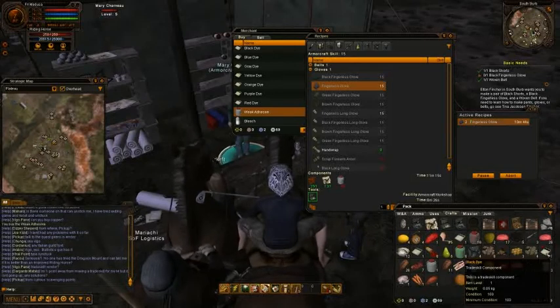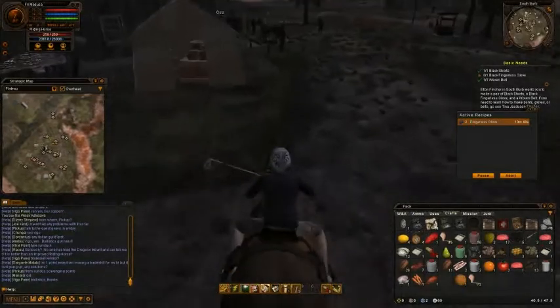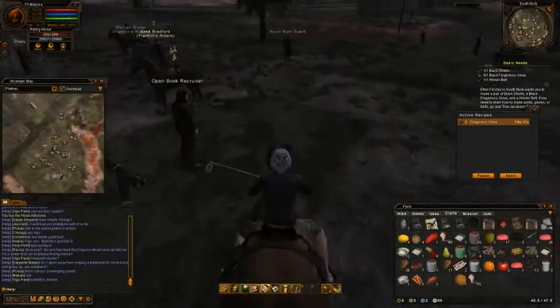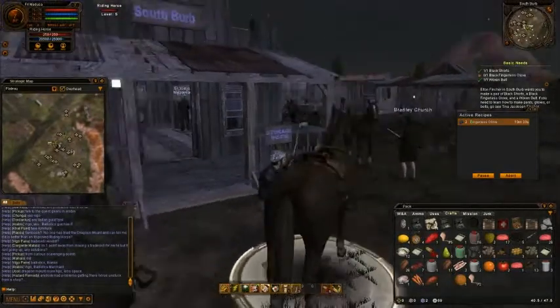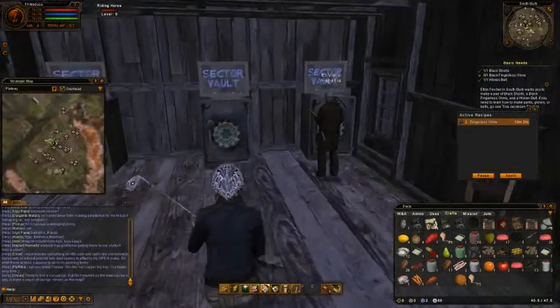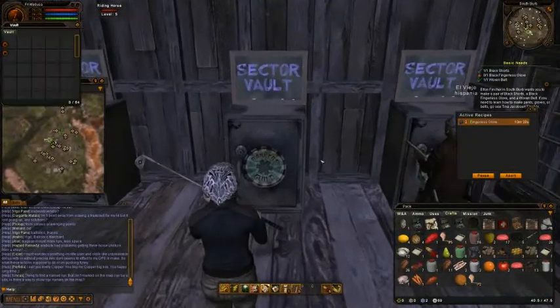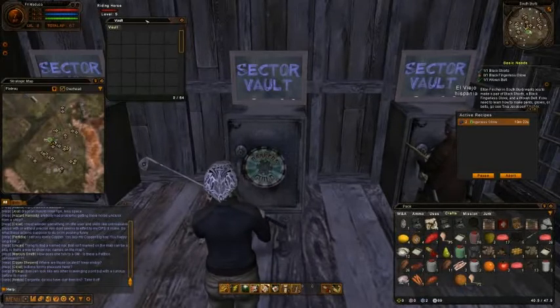Well, time to get to the bank. There are two kinds of banks so far in this game: the Zektor Vaults, which is the common bank you can find in nearly each and every city, and there's also the Bartra Vault, which is about the same, but you can only find it in the larger cities.